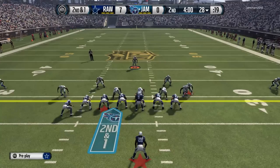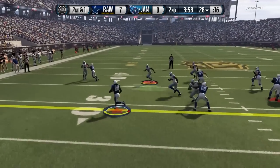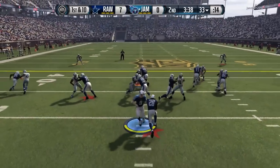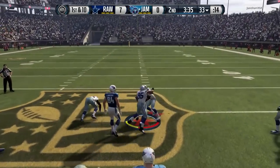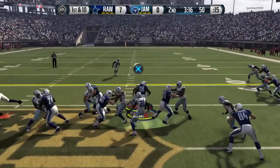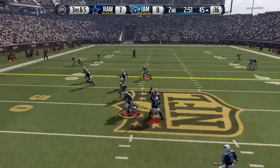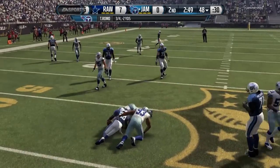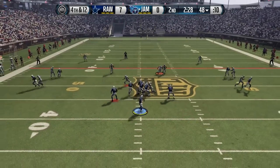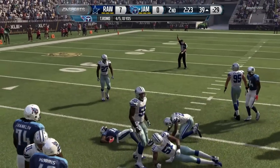Defensively we make a stop and nearly picked one off — that would have been a sick user pick, but it didn't happen. We're up seven to nothing feeling pretty good. Chris Johnson off the edge gets the first down — that's fine, we're pretty much containing him. He nearly breaks it; if he'd broken that tackle from Roy Williams it would have been a touchdown. He tries up the middle, picks up about five yards, third and five. On third down he goes with the screen pass — we user and allow our guy to go in single coverage against the running back. Fourth and twelve, my opponent goes for it.